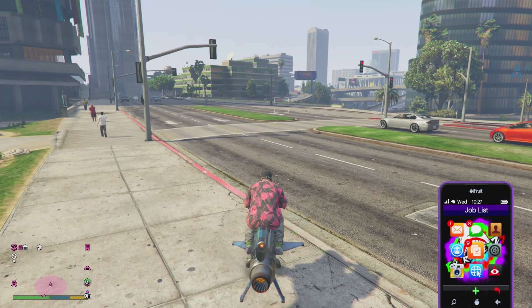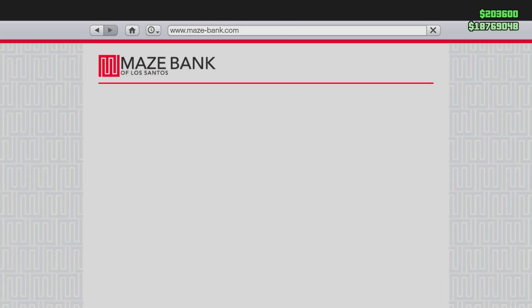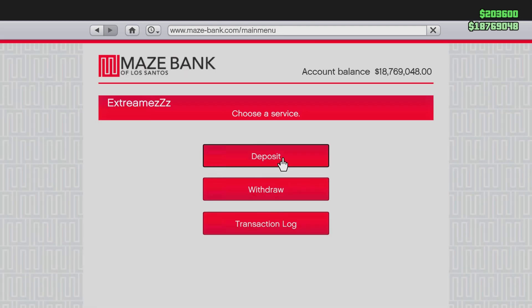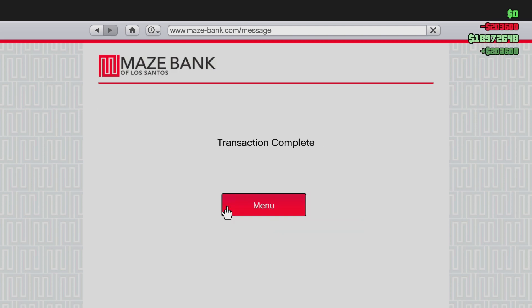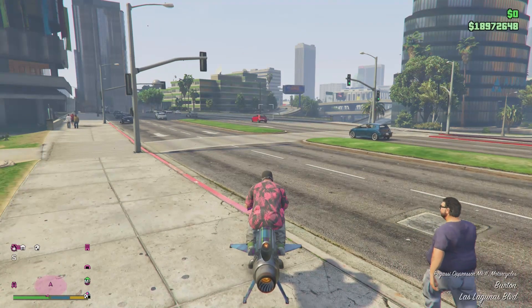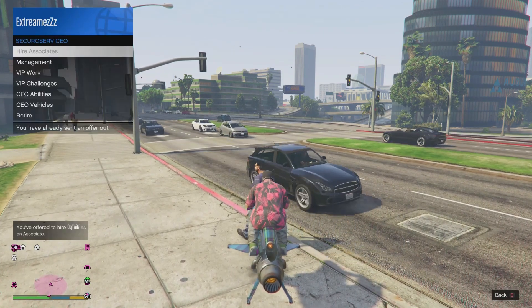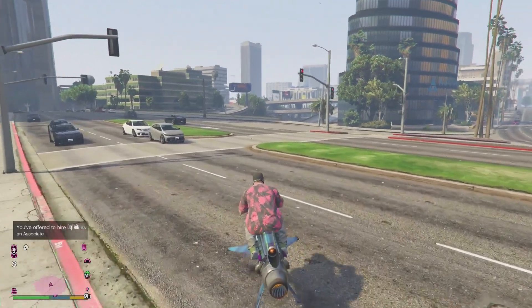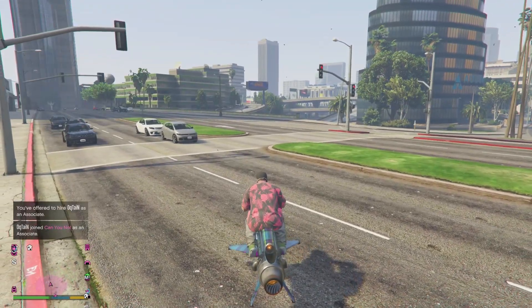Hey guys, Extremes here. What I got for you today is a little bit different than you're used to seeing on my channel. Usually it's funny moments videos, but today I have a method on how to make 100K — no BS. No shark cards, no Amazon gift cards, no app bounty.com. I'm gonna teach you how to make 100K in five to ten minutes. It's super fast and super simple.